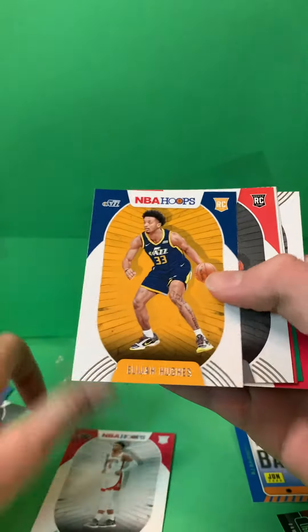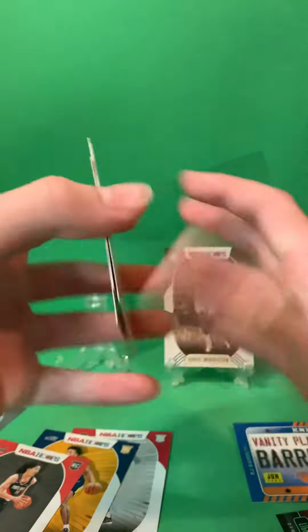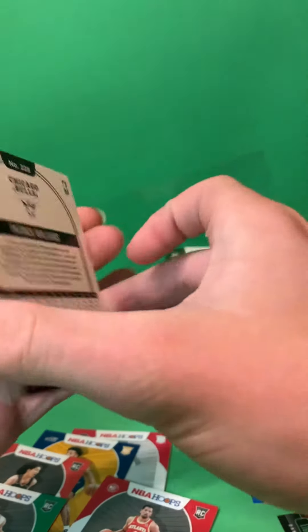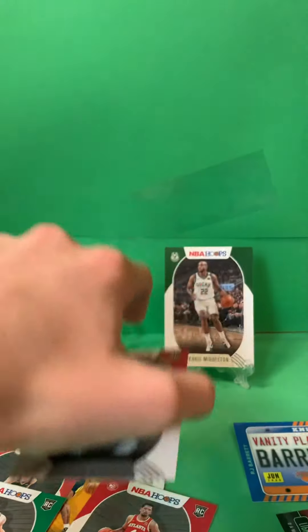Okay, got the rookies now. No LaMelo Ball, but we could get a better player. Patrick Williams — this is a decent one. It's a fourth overall draft pick, not a bad one. So that does it for today's video.